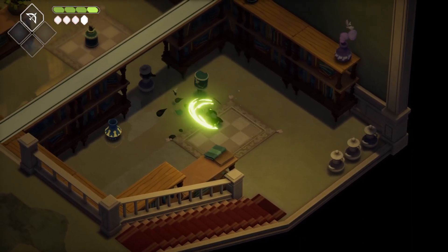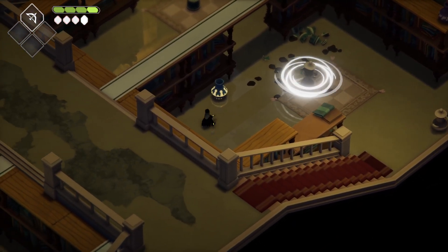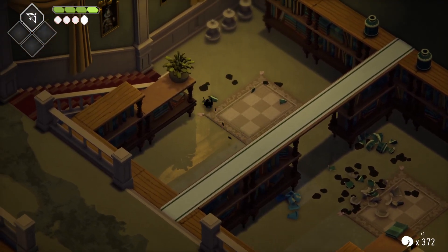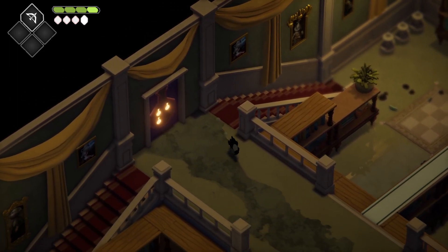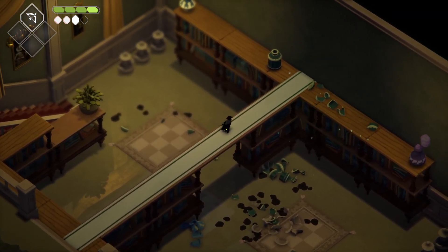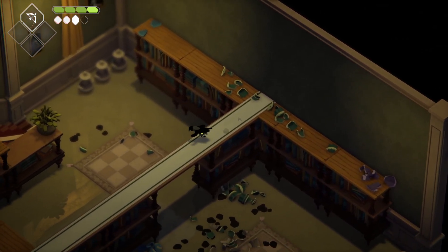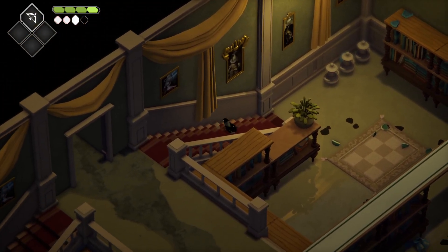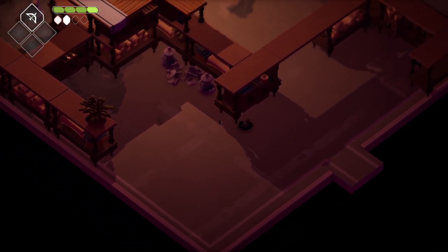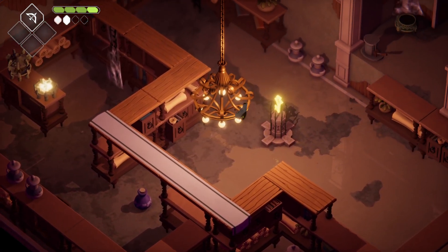I wasn't sure if that's how that was gonna work — they could throw those kind of at a vertical. Okay, so we've got one left. I wonder which kind these are. Easy enough. Are these all explosive? No, just the color of the room. We need to burn that.